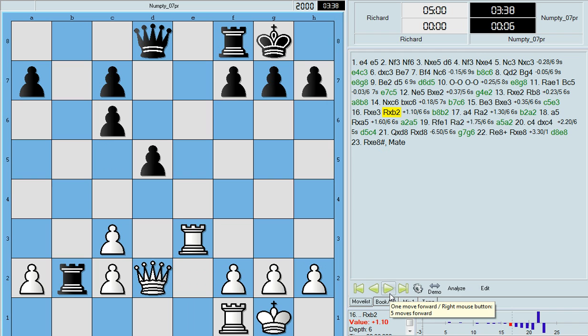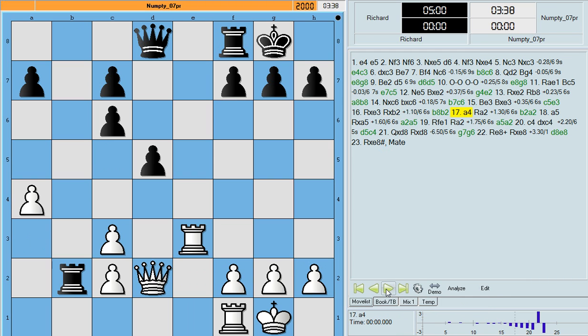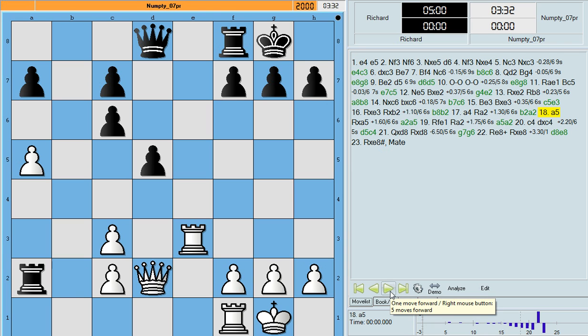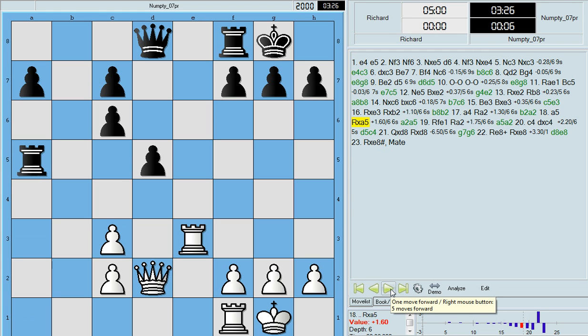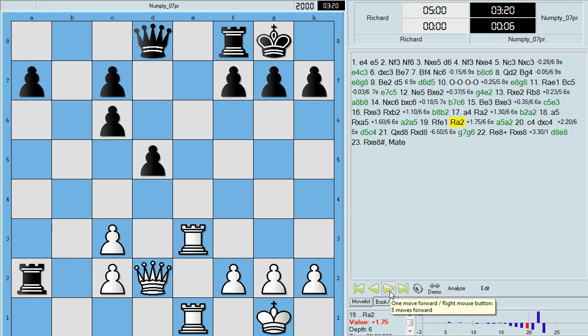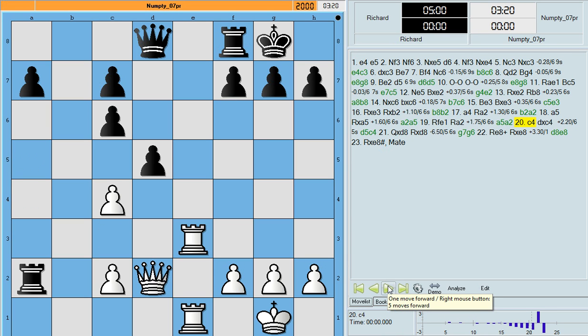Of course now I lose a pawn for nothing - rook takes b2. I try and defend my a-pawn with a4. Numpty goes straight after it with rook a2. I would rather lose the a-pawn on the fifth rank because the fourth rank is open and gives Numpty more scope for his rook. Numpty plays rook takes a5. As compensation for losing two pawns, I double up and take control - I put my second rook from f1 to e1 on the e-file. Numpty brings his a-rook back to a2 to exert pressure on the second file.